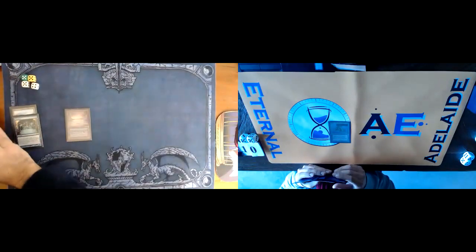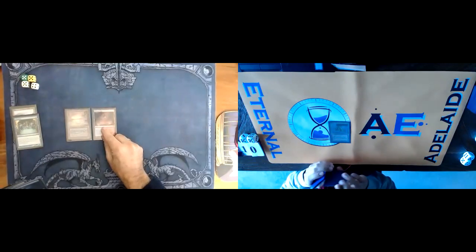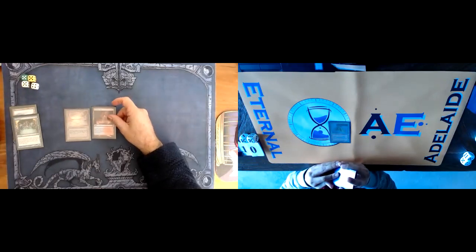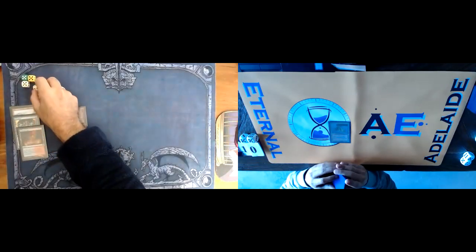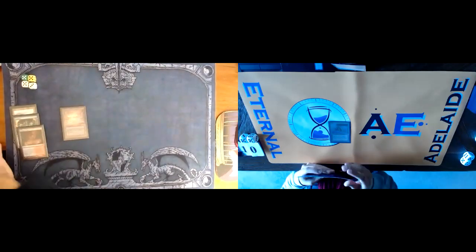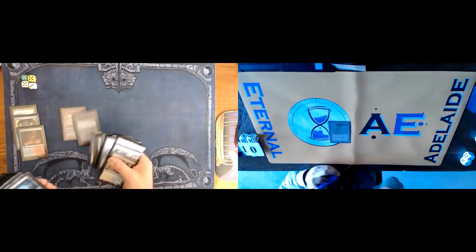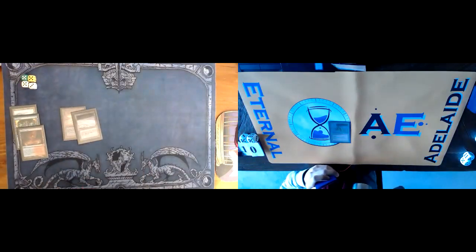Untap, draw. Speaking of Preordain, you know that instant speed enchantment that has Thassa on it — like a two mana Preordain? Sea of Omen or something? Yeah, they call it Sea Ordain. It's funny, I haven't played with that card. Is it okay? No, it's not good. Impulse isn't good, so therefore that's not good. You're never getting card advantage out of it even when you push it back.